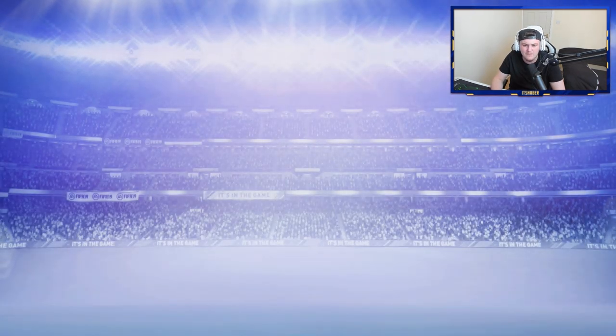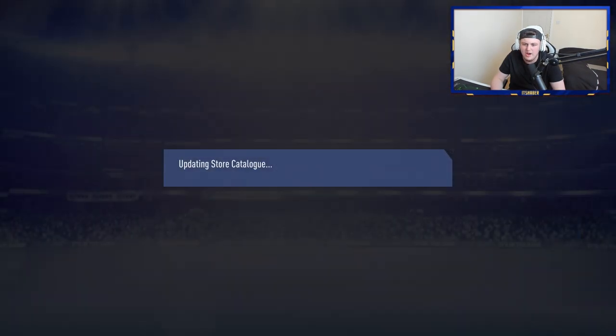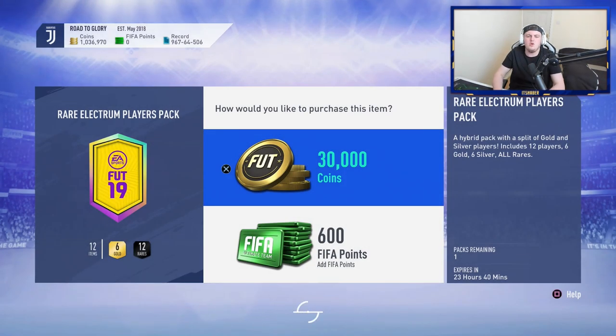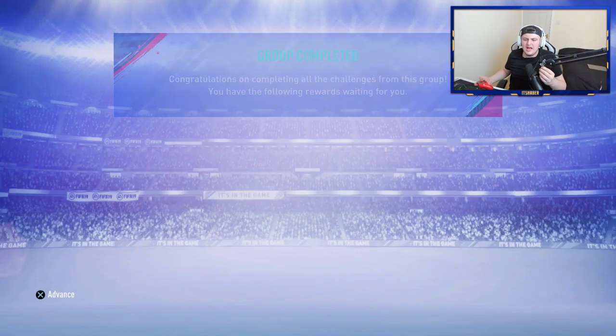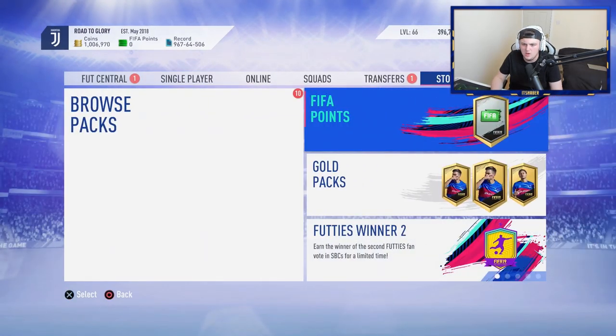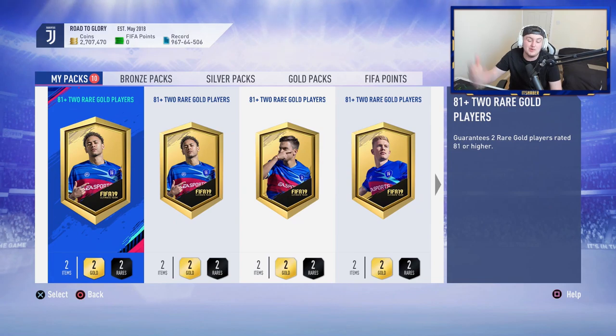Let's open up a couple more packs, take us down to a mill flat. We've built three more so we have 10 in total, and my Lewandowski just sold as well. We're up to 2.7 million — nice little coin injection there. That's why I open packs with coins, because I've got so many now I genuinely don't care. We have 10 to open — if these go well I'll open up some more.